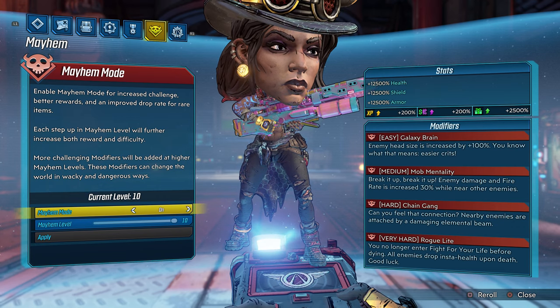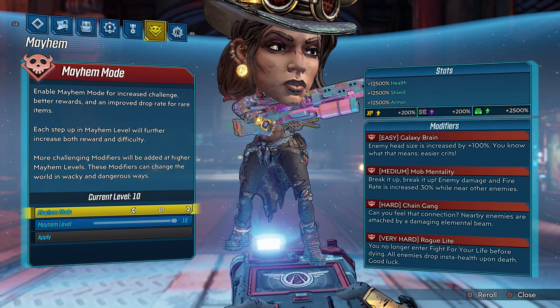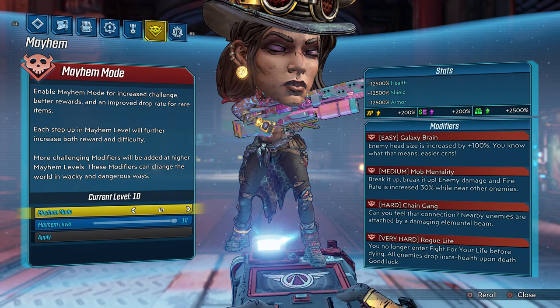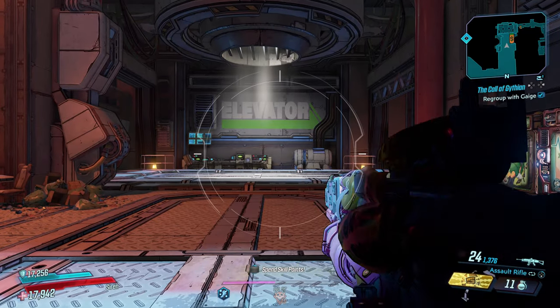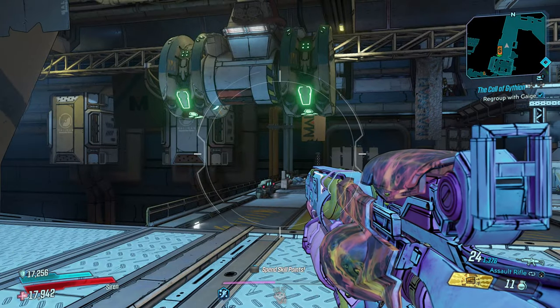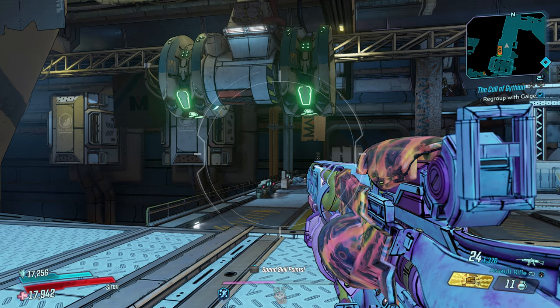I want to show you guys my mayhem mode level, which is Mayhem Mode 10. We do have four Mayhem 10 modifiers: Galaxy Brain, Mob Mentality, Chain Gang, and Rogue Light. This is also True Vault Hunter Mode. This weapon also has two firing rates — the assault rifle part and the OPQ System itself.